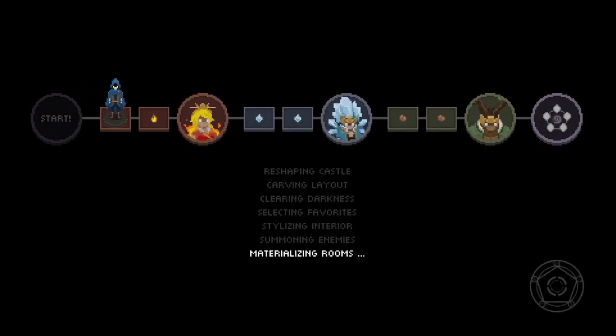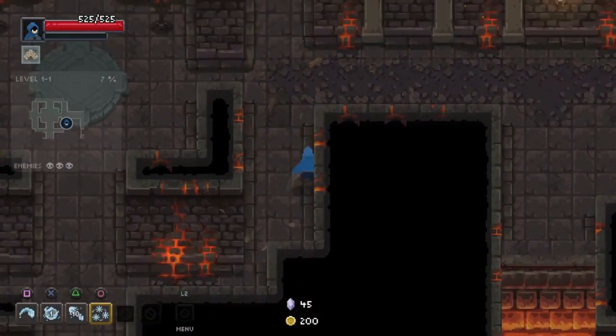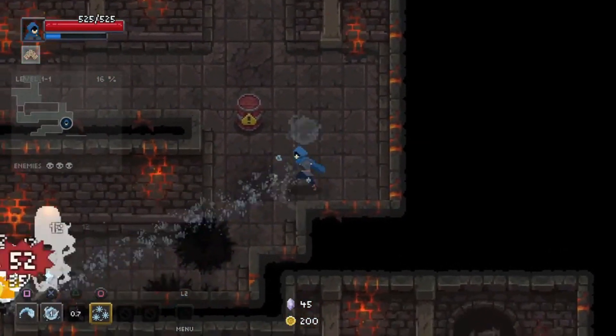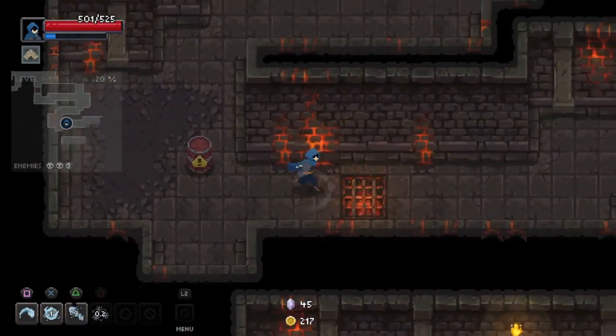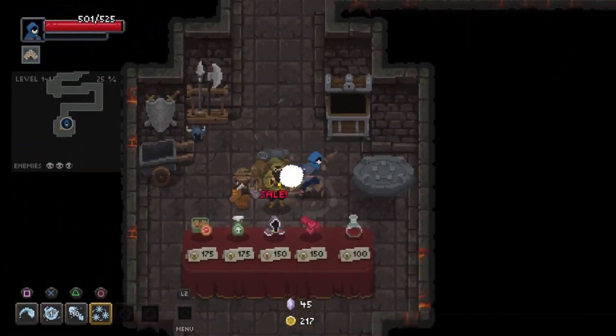First up is fire — lucky for us because we have an all-water and ice build, so we're kind of the weakness of this level. I'd like to think this level has an adverse reaction to me being here. Now we're gonna start by totally massacring these guys — they didn't even see it coming.